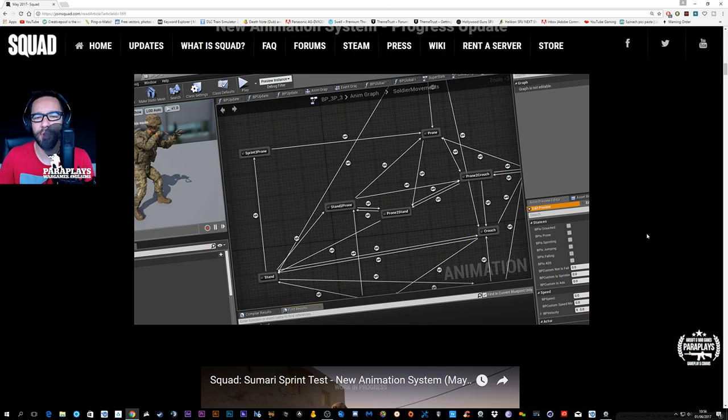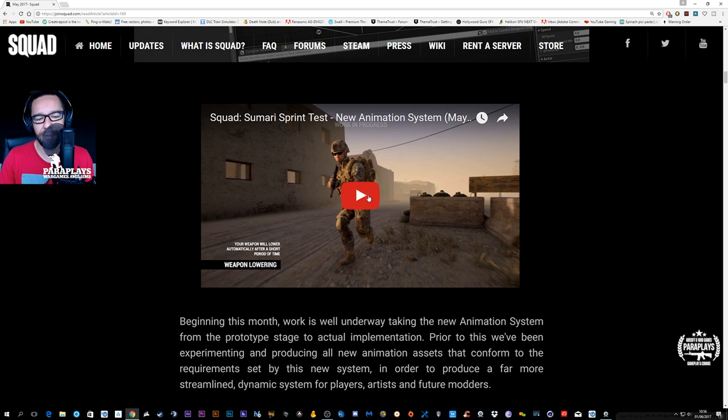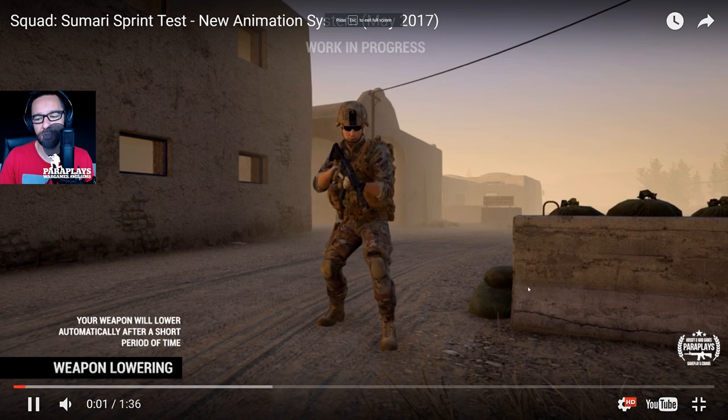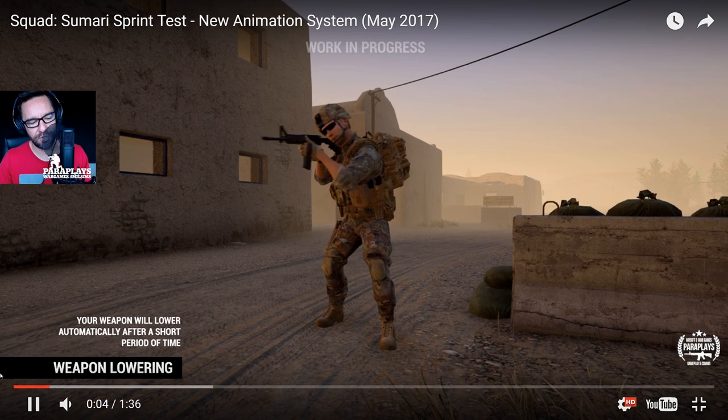Here's part of the new update. Many of you will know from my previous videos that there is a new animation system coming, which is desperately needed for Squad. Since the early days, but with the devs being a small team and everything else, we're finally getting there. And as you're about to see, some really cool things are actually coming. Let's get this up at 1080p full screen.